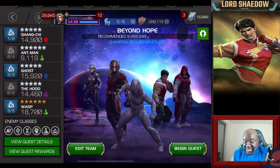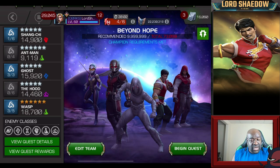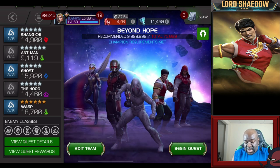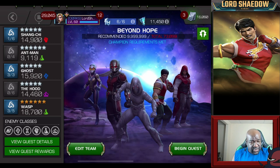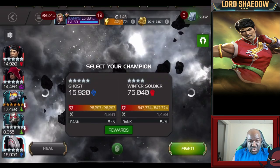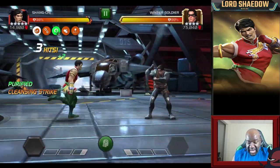We're going into Realm of Legends now. I set up the Ghost team I mentioned, which will help me get through the Captain Marvel fight quickly with Ghost, then get to Juggernaut. The only synergy active for Shang-Chi is the Ant-Man synergy — landing a critical hit grants an additional critical damage rating. Since I run Suicide mastery, the first thing I do: medium, light, medium — and I'm cleansed.